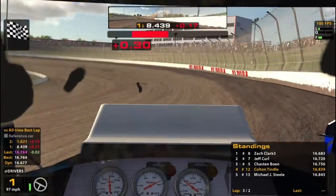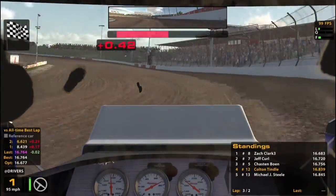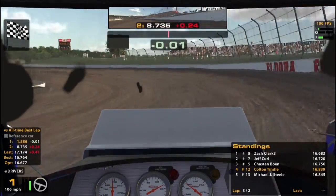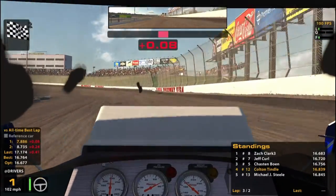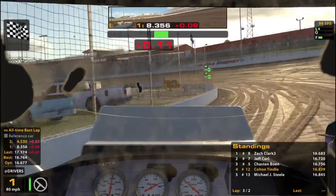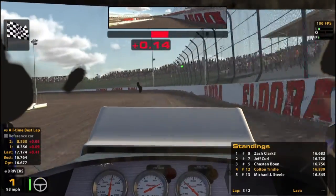I wonder if I really should have taken the extra low line in turns three and four. It seems like the high line in turns one and two works much better than the high line in three and four. It seems like you definitely want to be up here on this side of the track. Probably stay up there a little longer even than I did. I haven't quite figured it out yet.